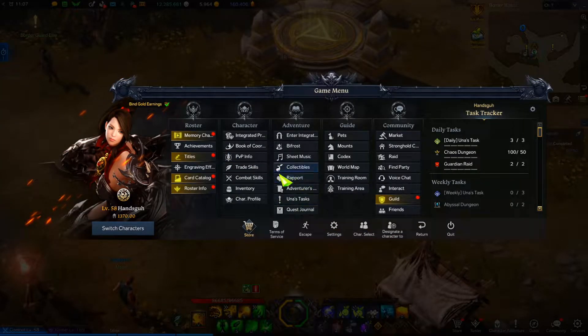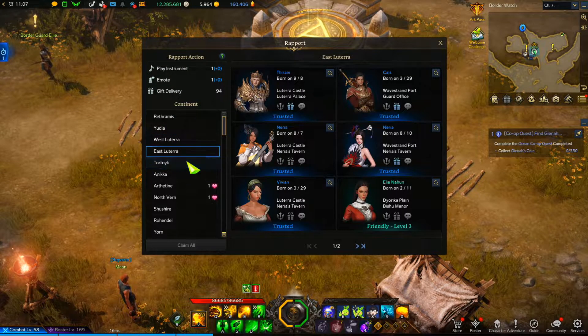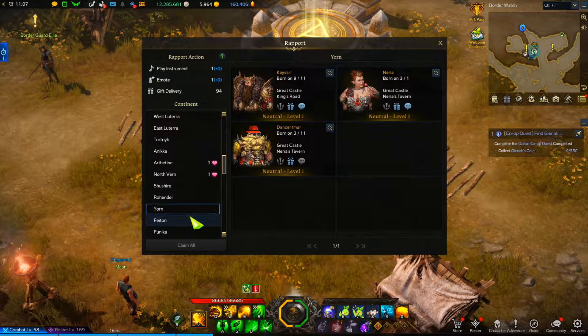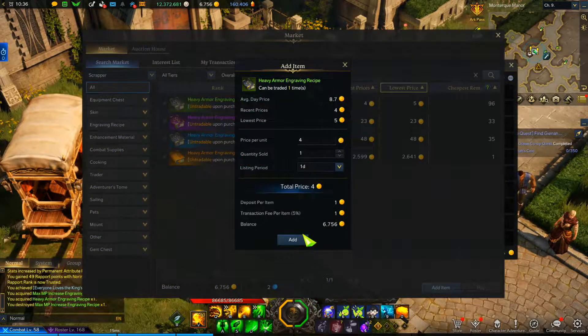If you press Escape in the middle of the menu you can see the Rapport tab, and when you click on it this menu comes up. You can go through the different tabs and it will show you all the individual NPCs you can progress rapport with, as well as on the top left you can see how many songs, emotes, and gifts you have available for that day. This resets obviously at every daily reset.